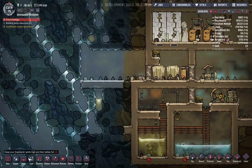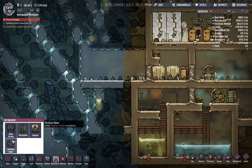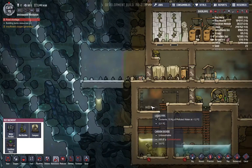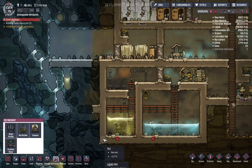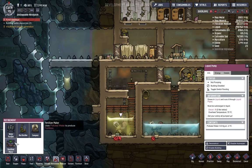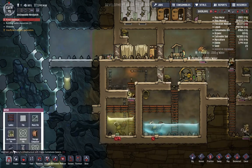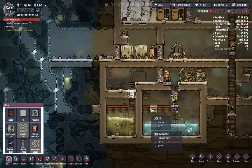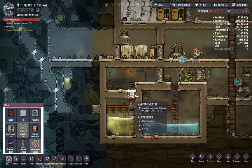Okay. Plumbing - no, refinement - water purifier. This one is of the highest priority. What? Why can't I place it? Must be built on solid ground - gosh darn it. Okay wait - enable this building now, so I can build a gas permeable tile right there. Then it'll be built on solid ground. Okay, build it - build the gas permeable tile.